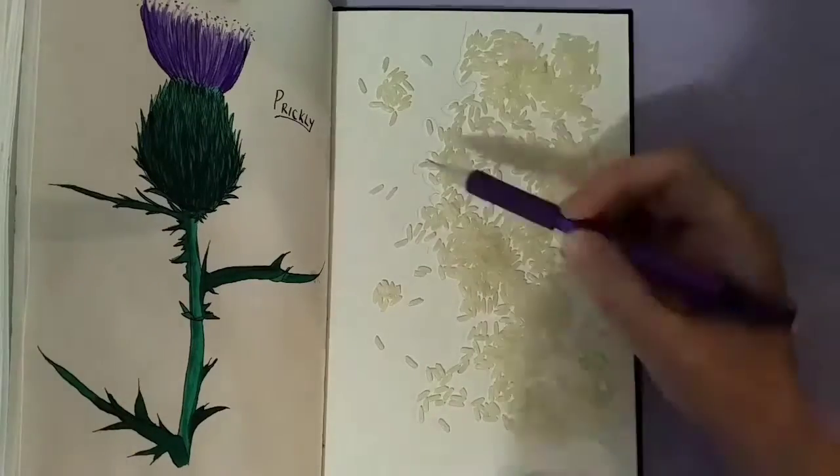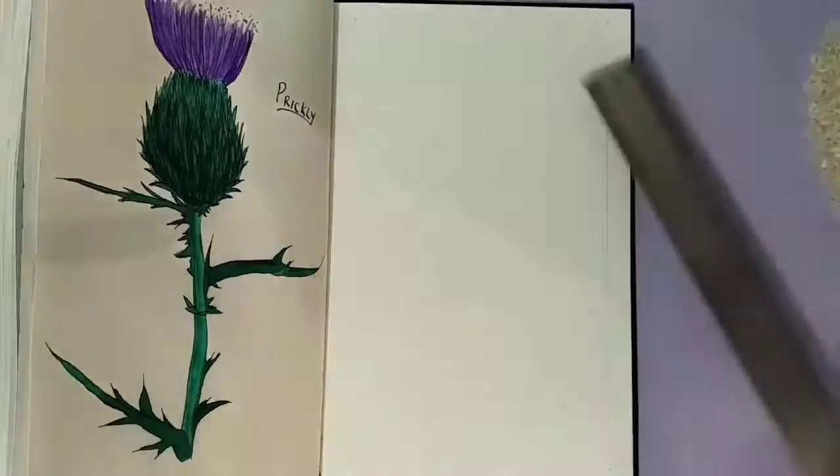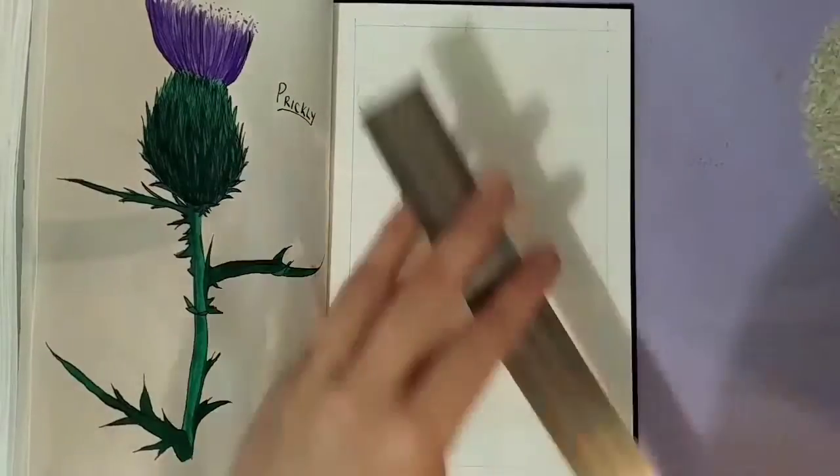Hi and welcome to Violet Connie Art in my Inktober series. Today is day 26 and the prompt is stretch.